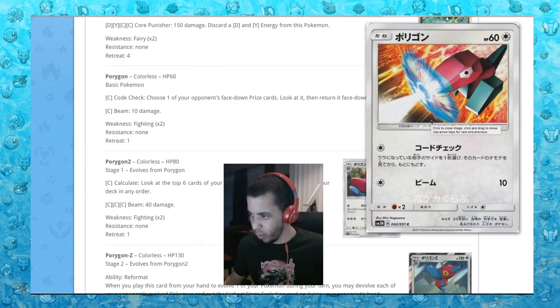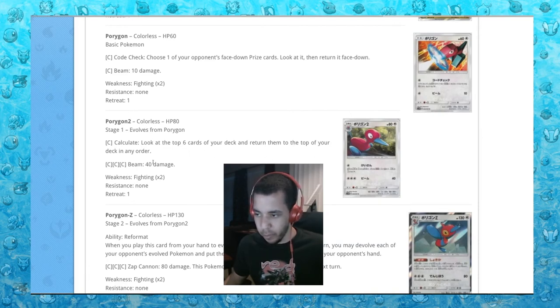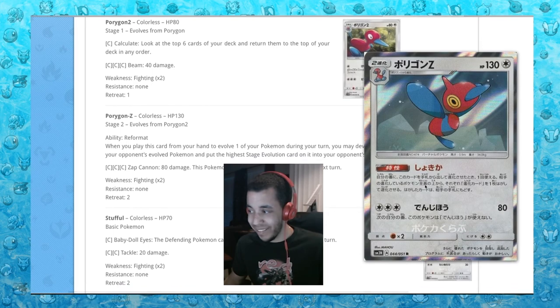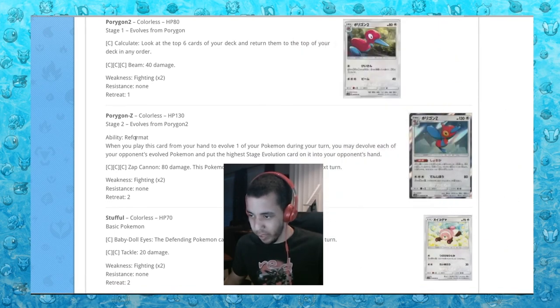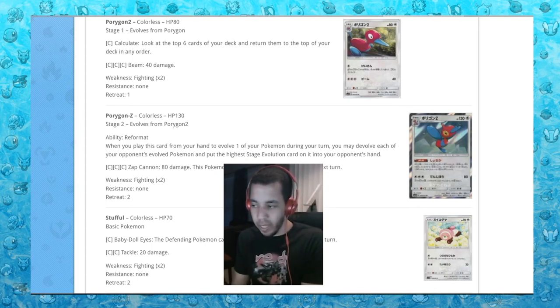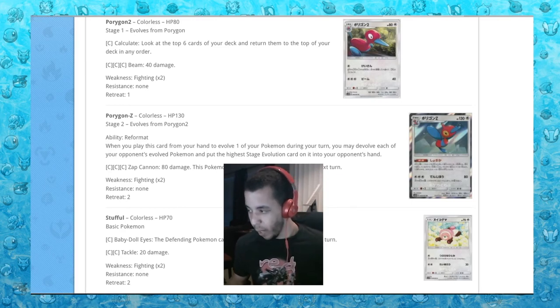Next up we got Porygon — this is cool, I like it. Then Porygon 2: Calculate — look at the top six cards of your deck and return them to the top in any order. That could be super powerful if you get stuck. Then a Holo Porygon Z — I like Porygon 2 better personally. Ability Reformat: when you evolve into Porygon Z during your turn, you may devolve each of your opponent's evolved Pokemon and put the highest stage evolution card into your opponent's hand. So one turn you have Porygon 2 down, Calculate to get your six cards in order, then next turn evolve to Porygon Z and devolve all your opponent's Pokemon. That's insane — probably won't be used, but it's insane.